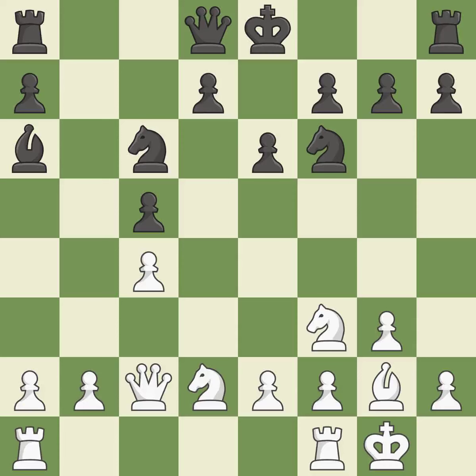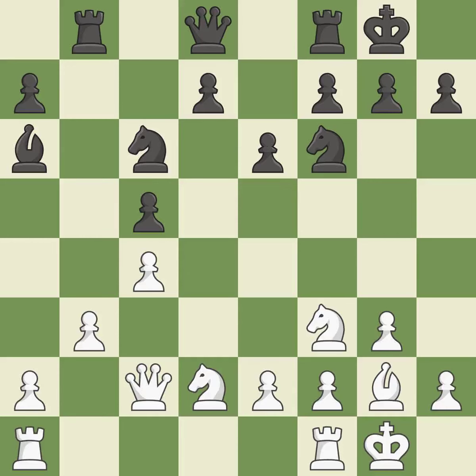This is not the best approach — incorrect. A wise decision. Castling develops a rook while moving the king to a safer position beyond the board's center. Castling to the same side of the board as your adversary helps you escape some of the attacking that comes with castling to the other side.